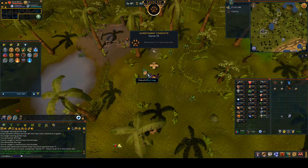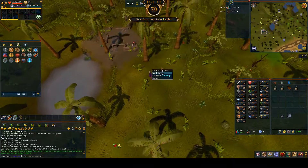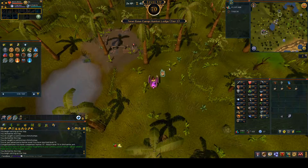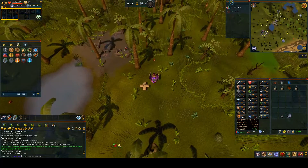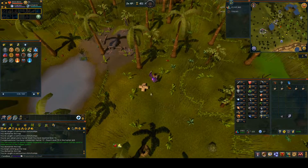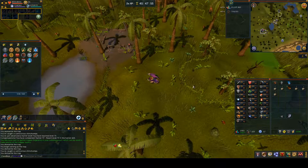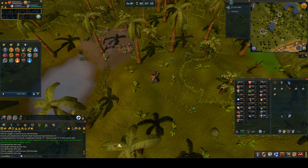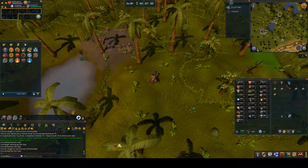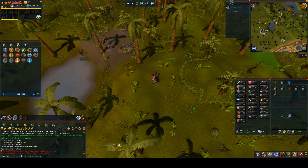Just over an hour in, the 600 protein traps took us to 3306 XP away from 70. So close! I teleported up to Yanille and bought a couple of normal traps. We got there - level 70 Hunter is done, so it's time to move on to our next skill.